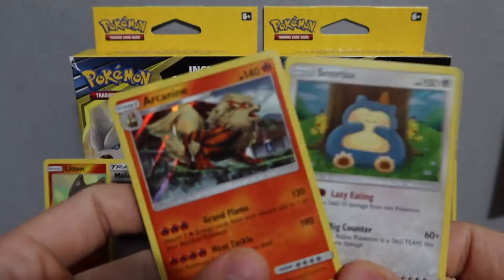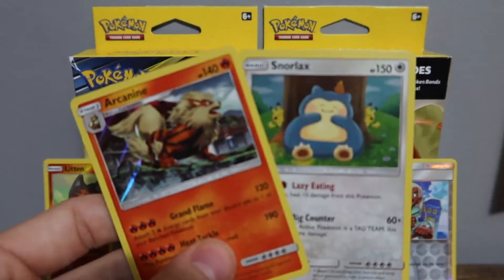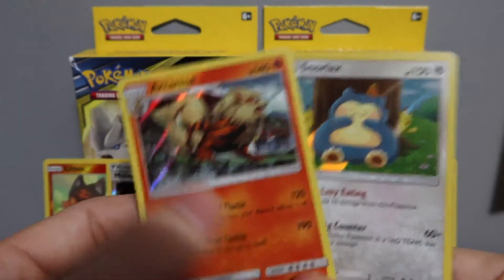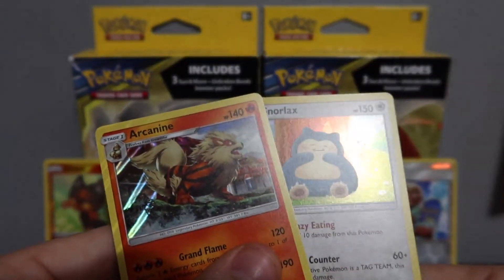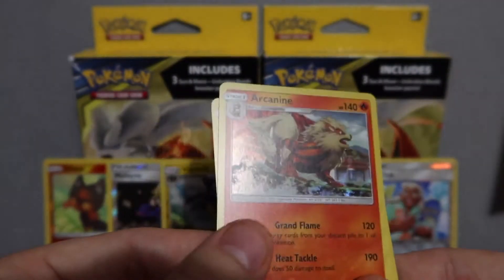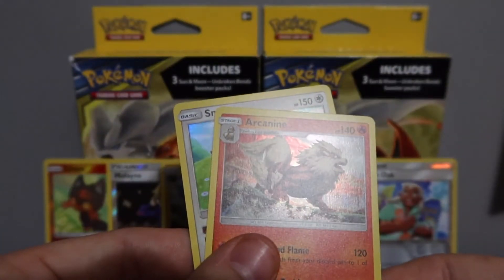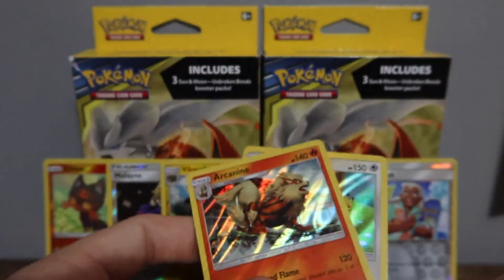So here is what we packed today — a Hollow Arcanine and a Hollow Snorlax. All in all, a pretty bad day, not gonna lie. This is two for six. Can't tell you the percentage but it's not good. If you like these type of videos, like and subscribe. I'm a new channel, so let's say five likes and I'll give a part two. Thanks guys, see ya.